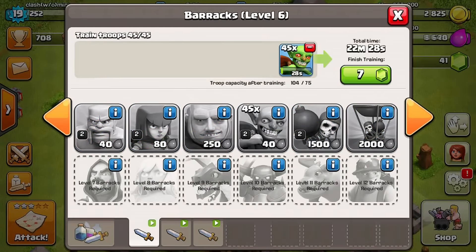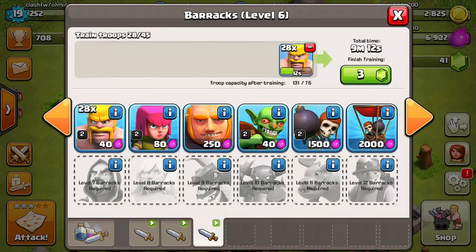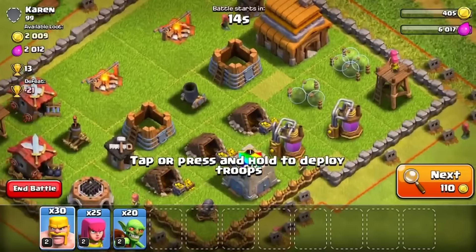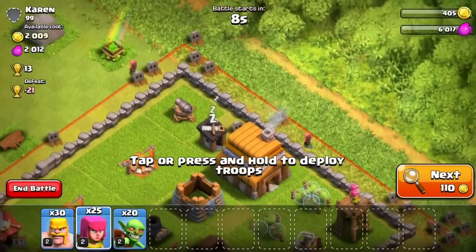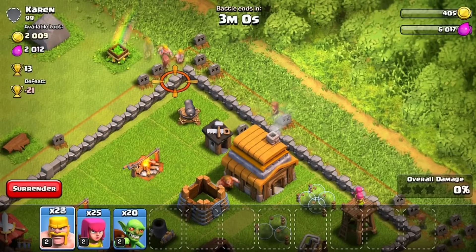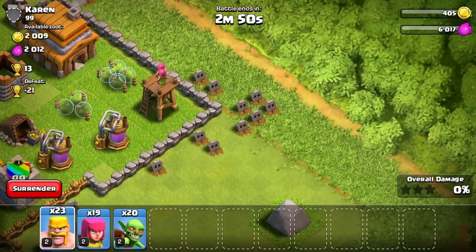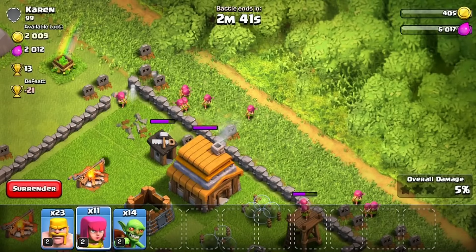We got three stars! I'm gonna keep training things up here. Wow, there's a lot left — I left things in good shape. The troops and army camps are all filled up, the barracks all trained up as well, which is really awesome. All right, let's get this next one. I think the town hall's on the outside right there — let's see if we can just snipe it down. Let's try to take out this cannon first and then all we need is two stars. Oh shoot, that mortar is gonna be a problem.